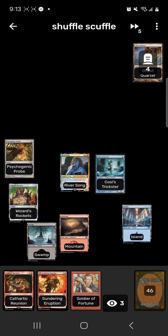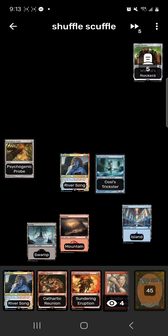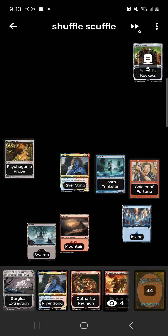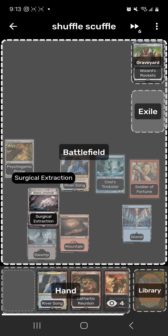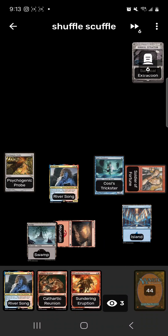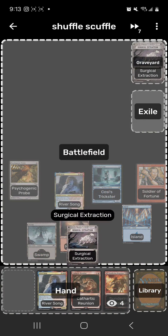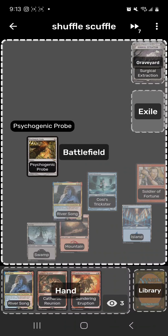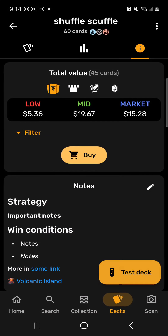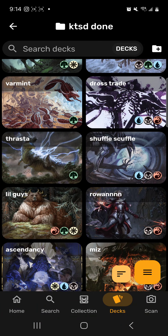It's basically sticking them in a loop where they either get their lands destroyed and fall behind, or they search their library and shuffle. We crack Wizards Rockets for zero to draw a card, then play Soldier of Fortune to make them shuffle next turn. We can Surgical Extraction something from their deck or graveyard — that puts a +1/+1 counter on Cossy's Trickster, deals two damage, deals two damage. Pay one and a red to make them shuffle: gain a counter, deal two, deal two. Keep going — burn them out or make them suffer.